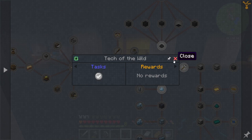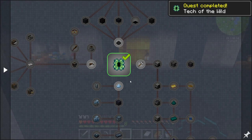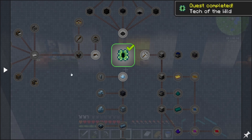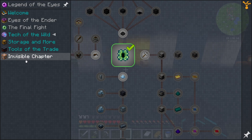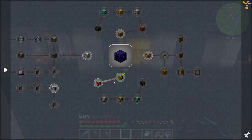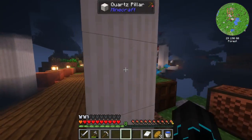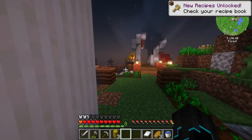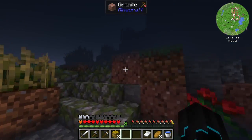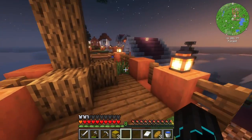Tech of the Wild spreads out into four different categories. Of course we have Storage, which is definitely something we want to look into, but we need materials for that. With that information, it seems like villagers are going to be a pretty important part of this — so I'm glad we stumbled upon this tower and village.